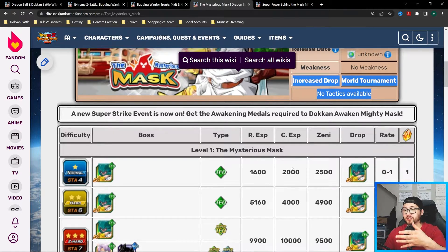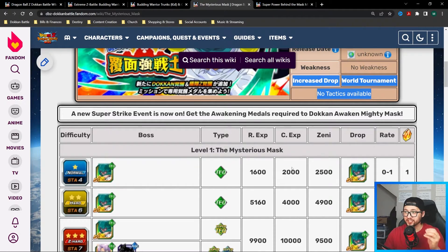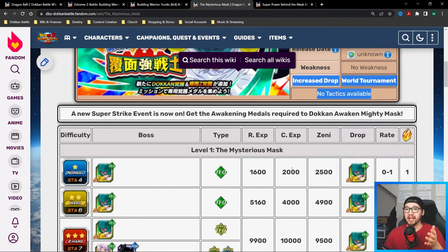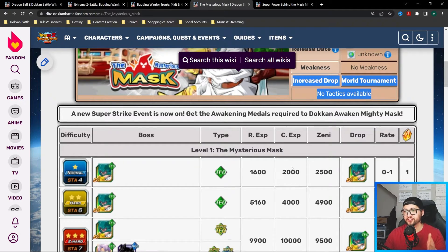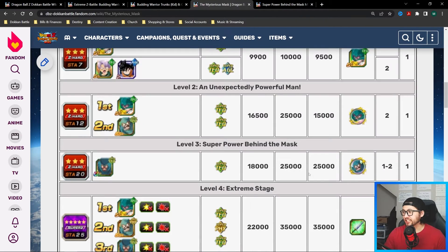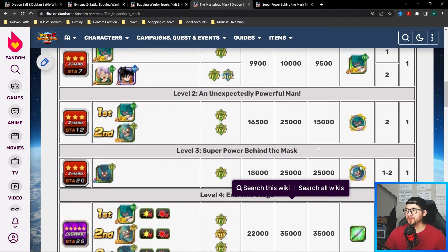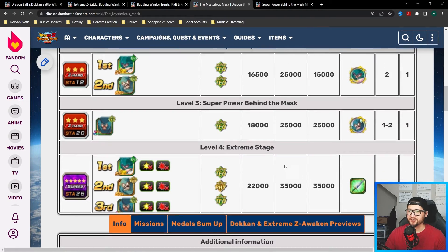Possibly even these new free-to-play strike units with their new Dokkan awakenings and EZAs. A little history: you do need to have every unit rainbowed and fully Dokkan awakened or Extreme Z Awakened — whichever is required — for those specific events. So don't skip farming a unit just because they aren't great. You never know when you're going to need them.